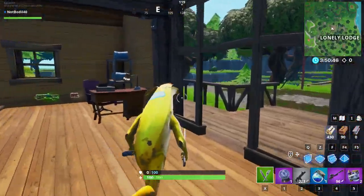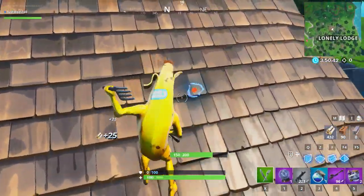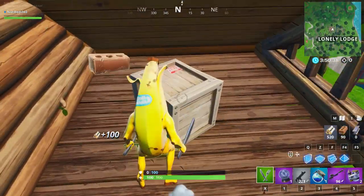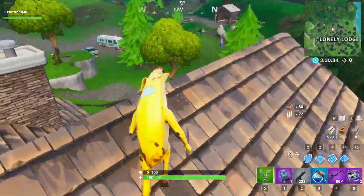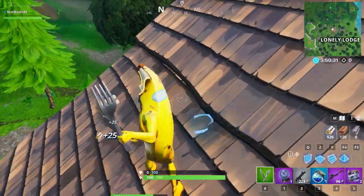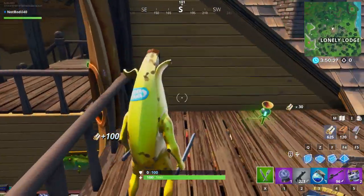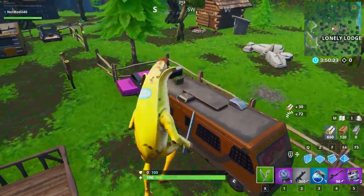I believe there should be another chest in here — yes there is! Even if you don't exactly know the locations — which now you do — you can still complete the challenge. Walking on the roofs of houses is the best tip for finding loot, because as you can see we found all three chests inside this house and they're pretty hidden.